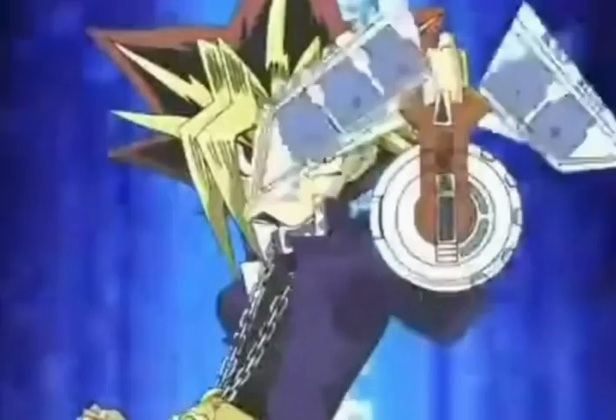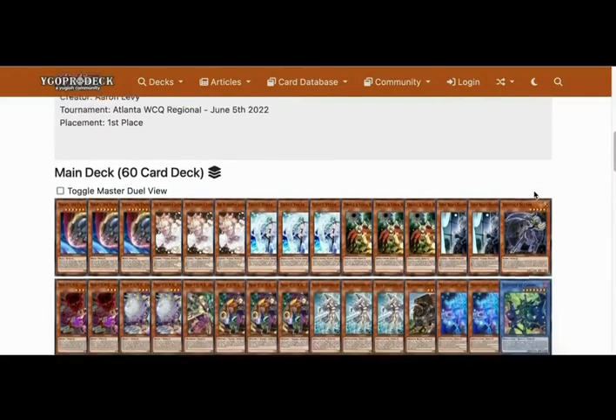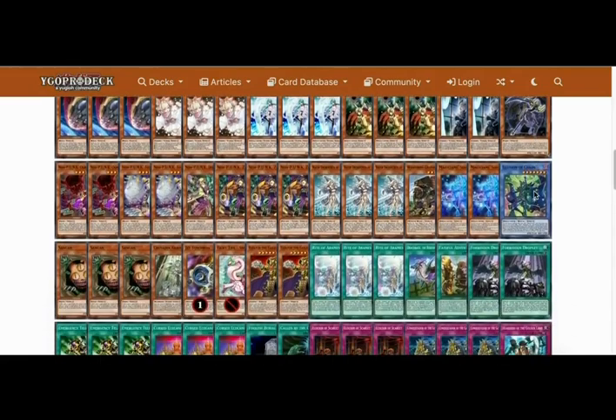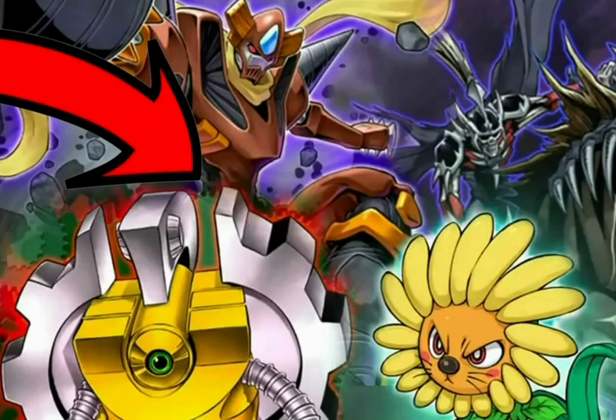Modern Yu-Gi-Oh! has spawned a remarkable new deck-building trend. As the game has evolved to become increasingly fast and hyper-consistent, players have begun constructing colossal 60-card piles instead of the typical 40-card lists of the past. But what would happen if someone tried applying this new deck-building logic to a retro format like Edison format? Would 60-card builds result in brilliance, madness, or a little bit of both?